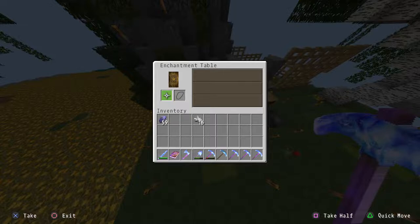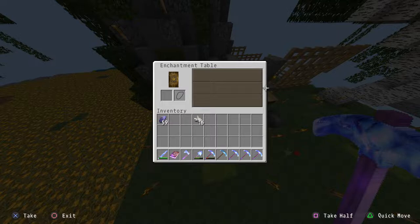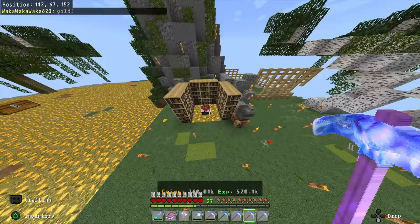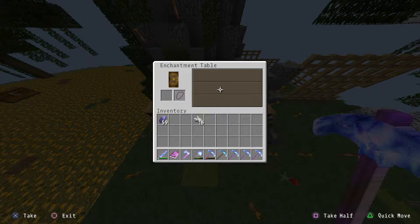That's broken. A level 30 enchant is supposed to give you two to three enchants. A level 20 enchant should give one to two, and the lowest tier gives one only. So the level 30 is always supposed to proc at least two enchantments — and it didn't. It only gave me one. That's broken.